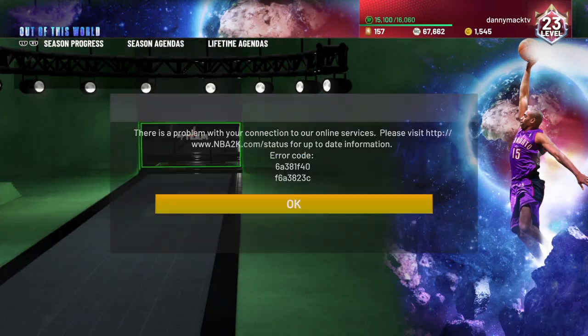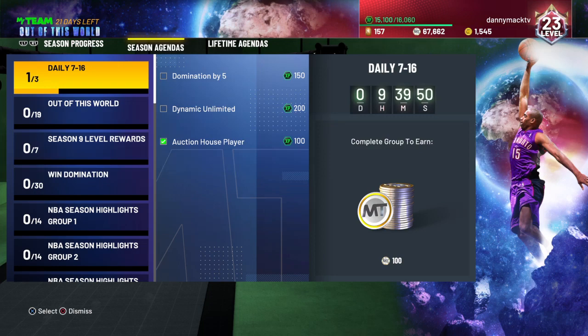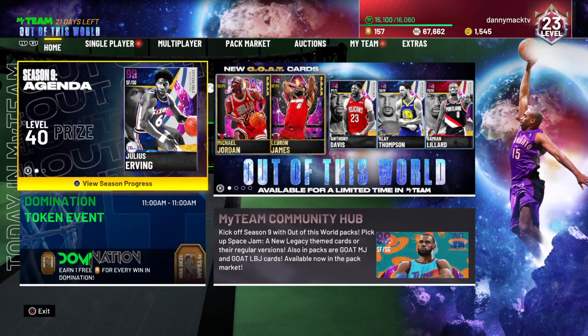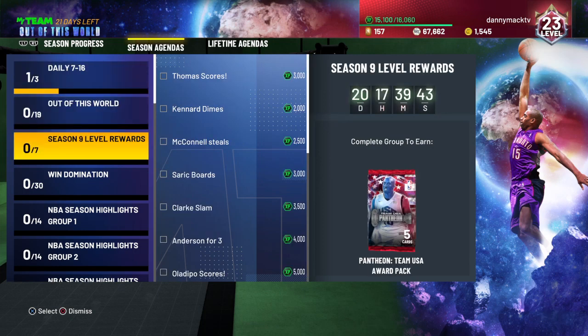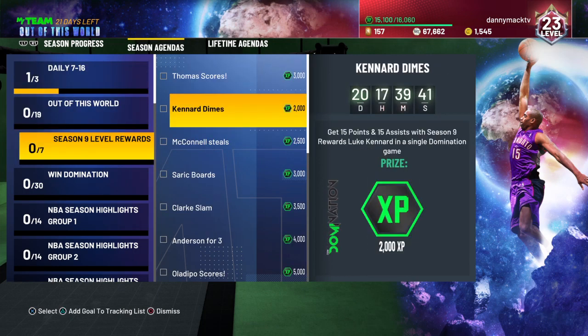If you want to get some XP for Mr. Canard — sorry, lost my train of thought there — you need 15 points and 15 assists in a single domination game and you get 2,000 XP for him.